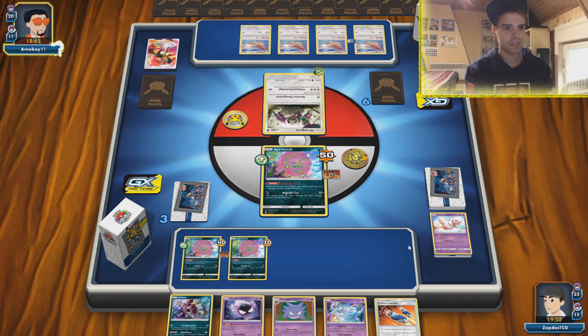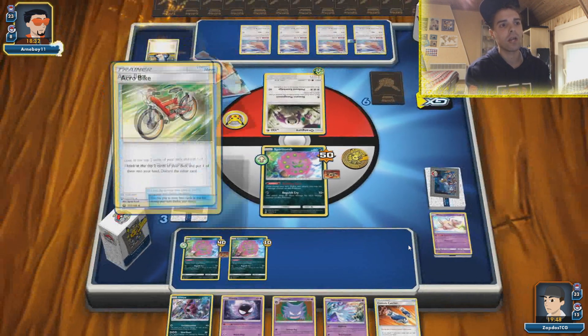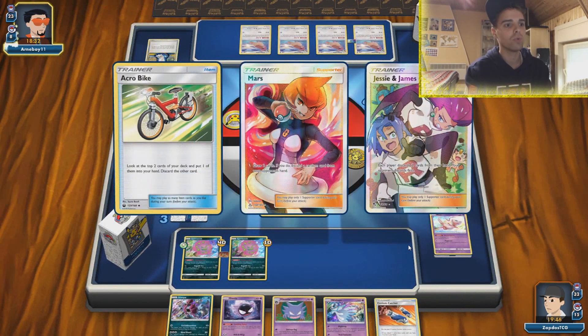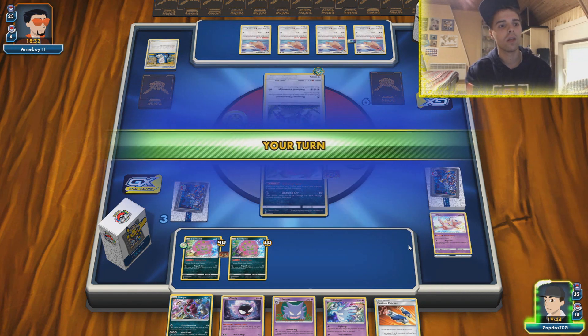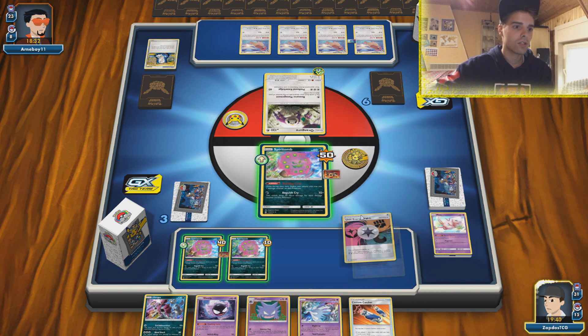He's gonna use the Stamp Mars combo which is not good for us at all. Where are the Chip Chip Ice Axes? They could be prized. Hopefully we top deck an energy here so we can destroy this guy. Every energy counts — we could use Building Spite, knock ourselves out, and attack with something else. It doesn't matter what energy we top deck right now. Energy! Yeah, energy — that's just what we needed.